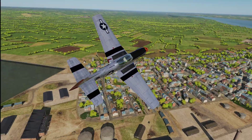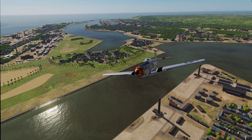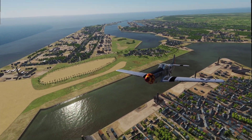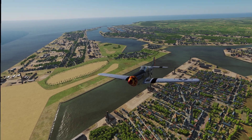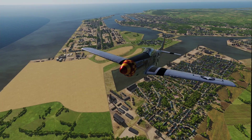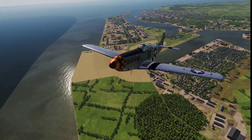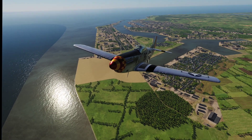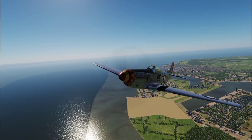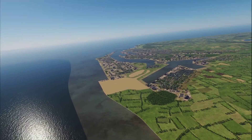Anyway, this is the TF-51D free Mustang that comes with DCS World, and this is the free flight instant action mission for Normandy for the TF-51D Mustang. As always, please subscribe to the channel, hit that like button, thanks for watching, and until next time — we'll see you next time.